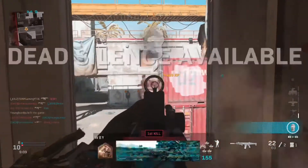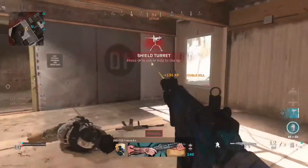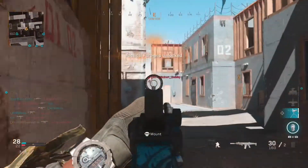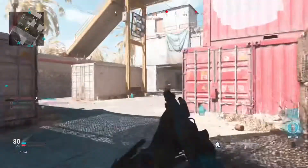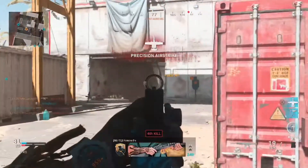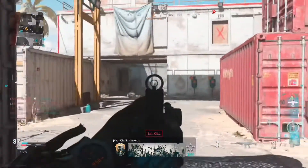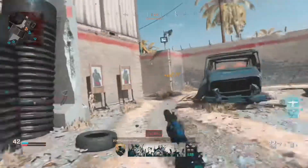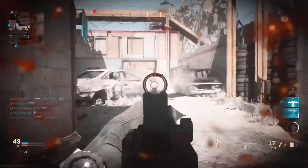Hey guys, it's your boy Tony here back in another video. In today's video I'll be showing you the best Kilo 141 class setup in Modern Warfare. I was really surprised with this class setup — I did not think it was gonna be this good. But honestly, I really did love this class setup. I do think it's a match for the M4A1 and the M13, because this gun is a laser.